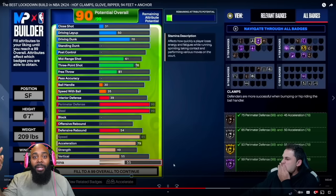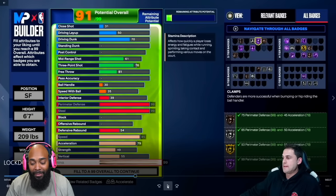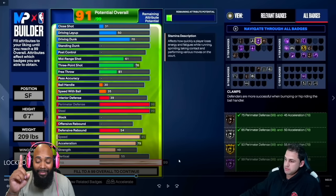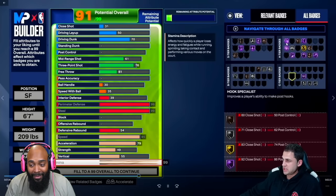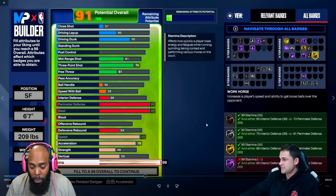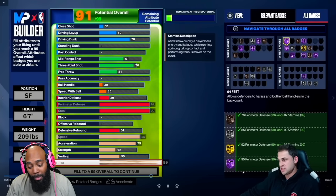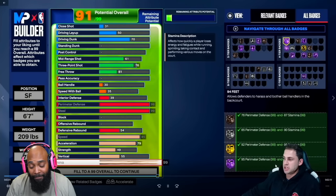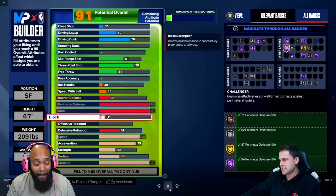Stamina is something locks used to sacrifice, but if you want the new 94 Feet badge you need stamina — it helps you press the ball all the way up the court. For Workhorse you need 99 stamina. If you want those badges as a lock you could lower your stamina, but 99 stamina basically unlocks three pretty good defensive badges at Hall of Fame.